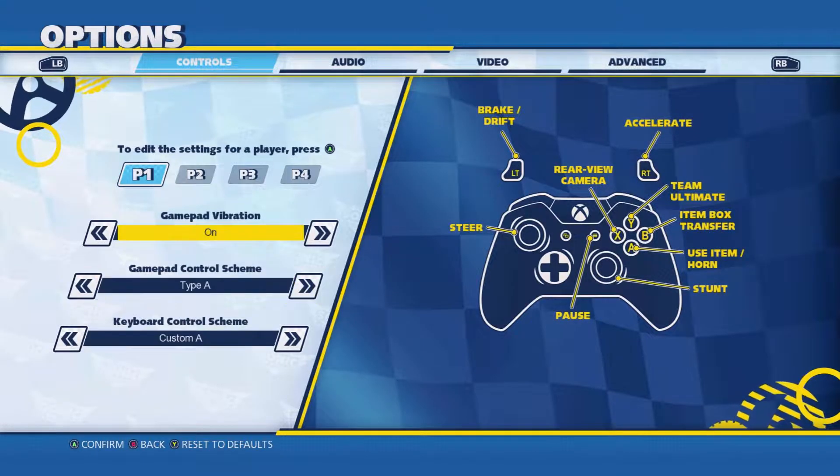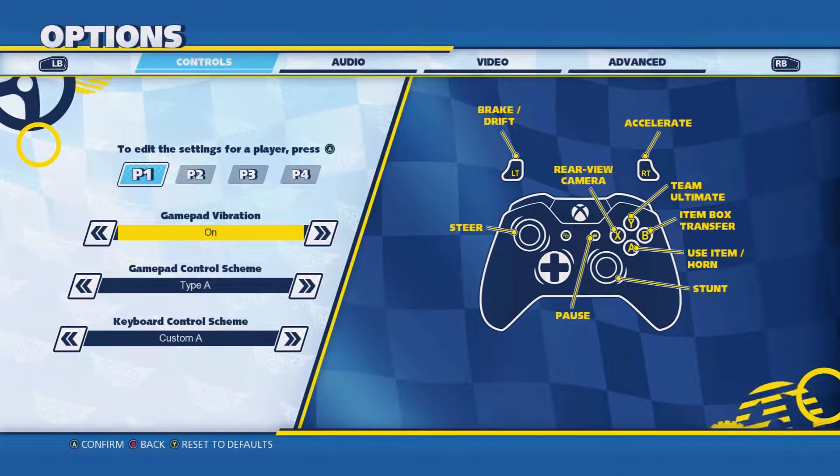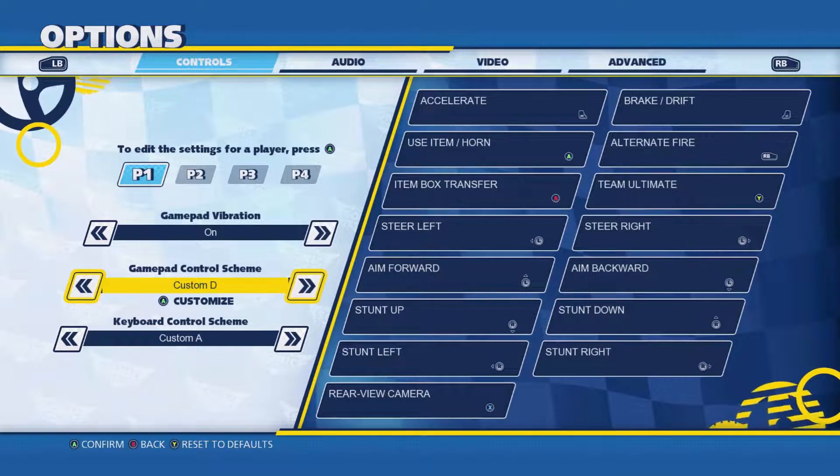Controls — you can actually rebind absolutely everything for each controller specifically. You have gamepad vibration which you can toggle, and you have some presets — one or two presets. You can customize absolutely every single button, which is super nice. You get four customization slots — one for each player — which is really cool for a game like this. If every player wants a different control scheme, you can do that.